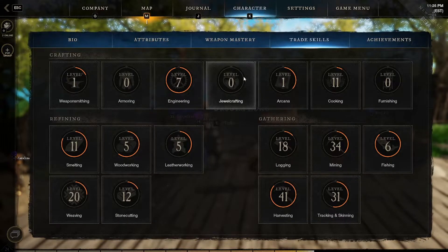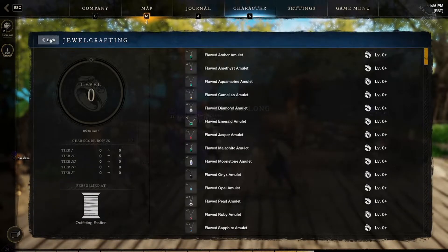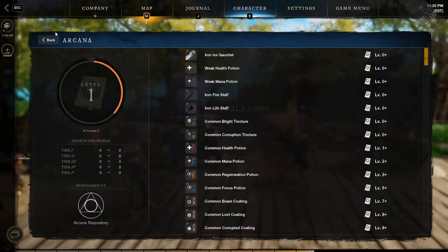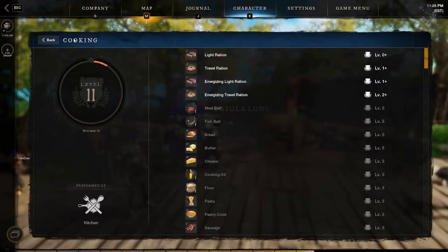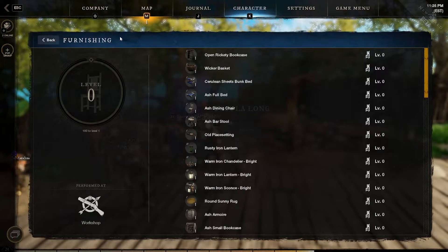Jewel crafting will also be really good at the start because a lot of people don't know about receiving their first ring from the quest line. Arcana is here to make potions. Cooking is very important for when you fight — you can get some recovery and get a buff. And furnishing will help with your housing.